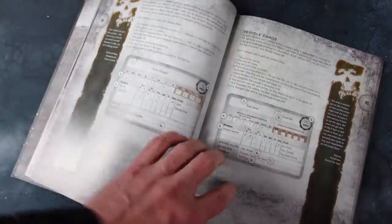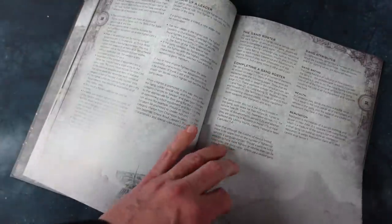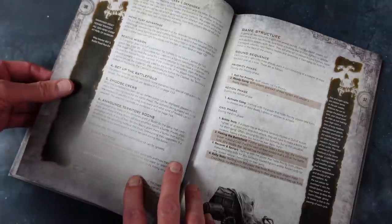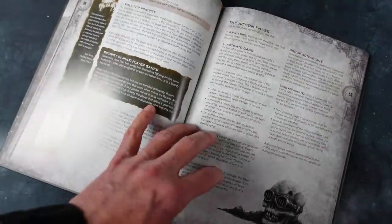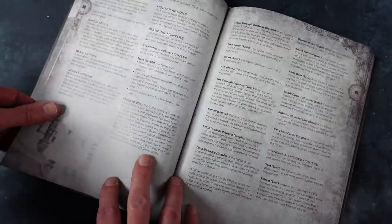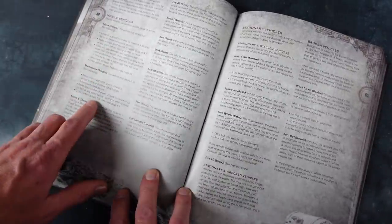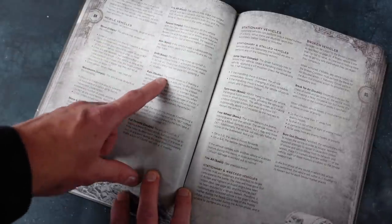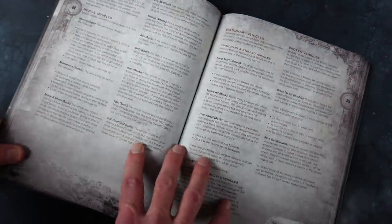Then there's a section on getting your gang together, equipping it, and your roster sheet. The rules are pretty much the Necromunda rules cleaned up, with vehicle rules inserted throughout. When we get into vehicle actions: mobile vehicles can move normally, maneuver, move and shoot all their weapons, reload, aim, drift sideways, ram things, and go full throttle — three times their move, though there's a chance they might wipe out if they try to turn at full throttle.